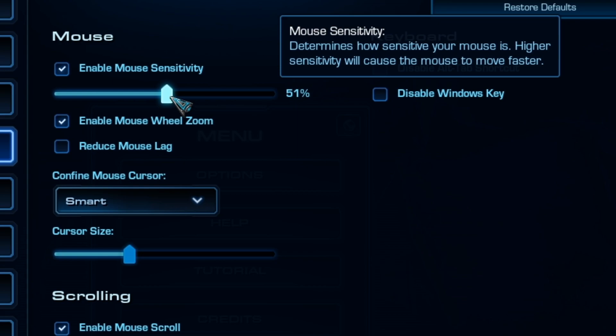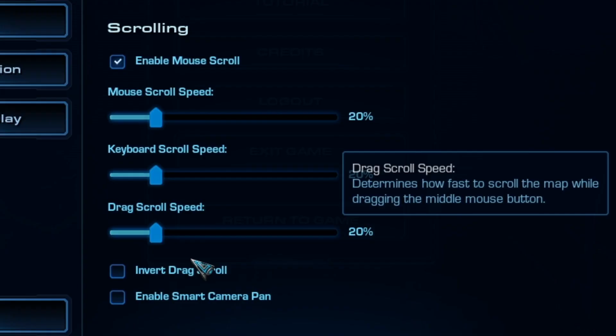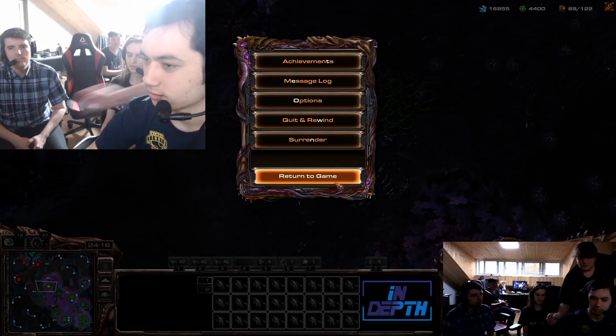In mouse and keyboard settings, make sure mouse sensitivity is set to 51 to eliminate any pixel skipping or frame drops. Have the Windows key disabled to prevent accidentally knocking yourself out of the game. For drag scroll speed, set it anywhere between 50 to 79 — 69 is a good spot to start and test with. Many pros set mouse scroll speed and keyboard scroll speed around 69, but some pros like Seryl and Maru set it between 15 and 30 to make their drag scroll smoother.